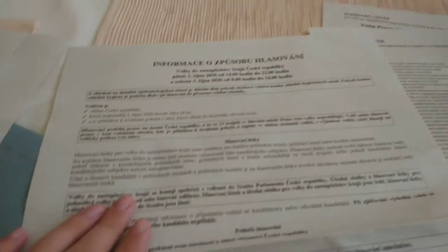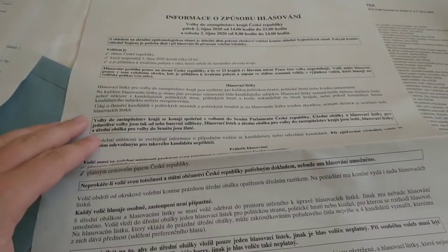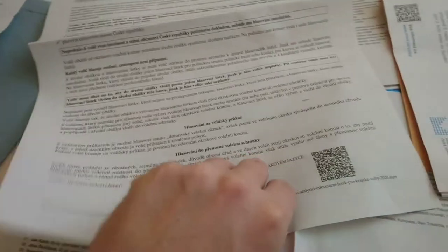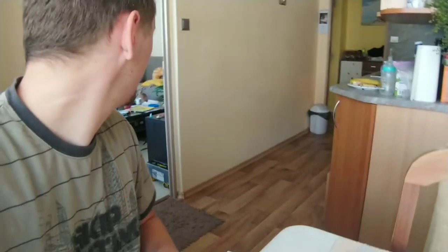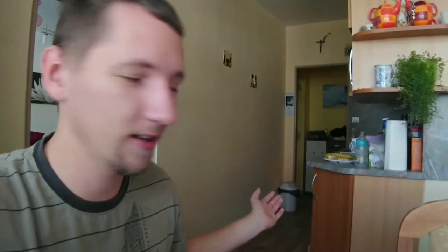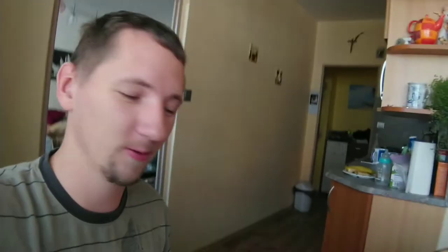These are instructions for voting and how to do it safely. I was searching for my party among the other parties and they were making fun of me that I couldn't find my party, that I had lost it. And they were saying, but you have lots of other parties, so what's the matter?